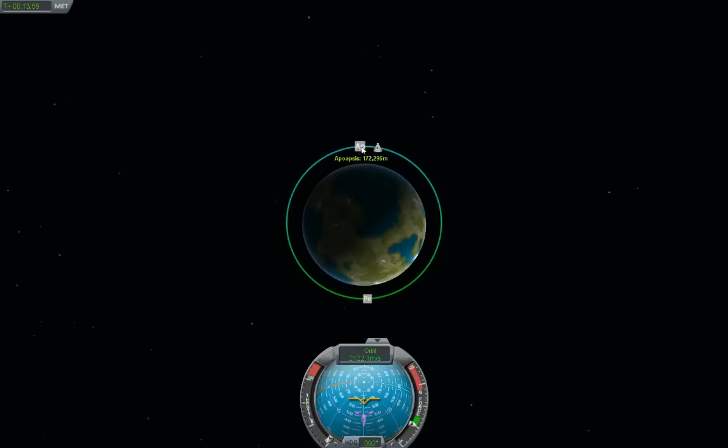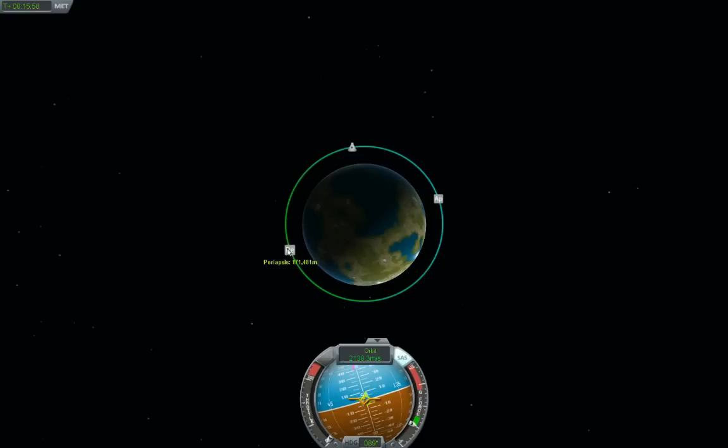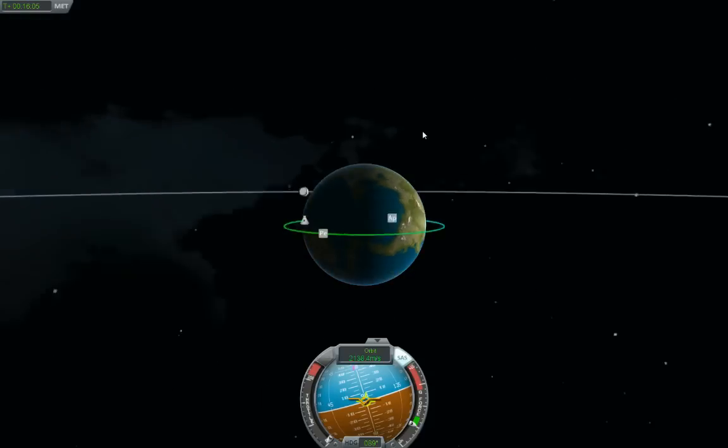Getting to the high point of the orbit right there — I'm going to attempt to make this orbit as circular as possible. Center it right about there. It's already pretty close — at 172. Power up... apoapsis 171.5, apoapsis 172.7. Yeah, that's definitely close enough to circular for our purposes.